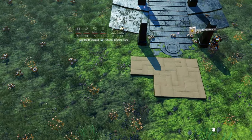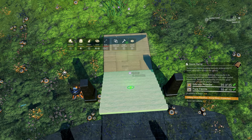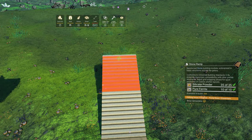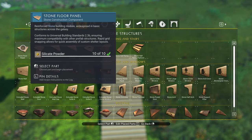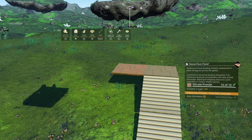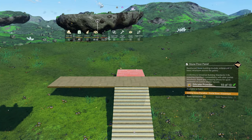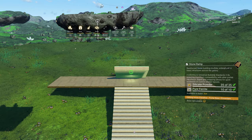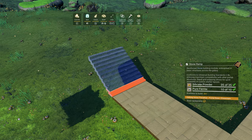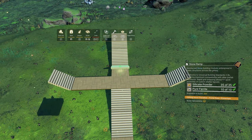That looks way better, and we can continue to build our portal base from this position. Select the stone ramp from the build menu and place it like I do. After that, switch back to the stone floor and build a walkway to the left and right. Select the stone ramp in your build menu once again and place them like I do. Of course, it all depends on how your terrain around the portal looks like, and how many stone ramps you have to place to get ground clearance.